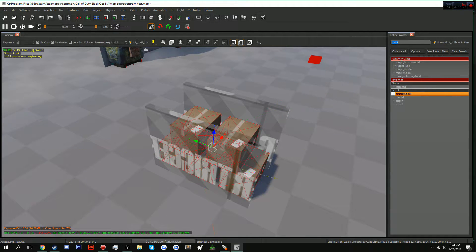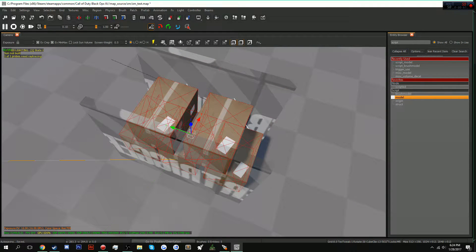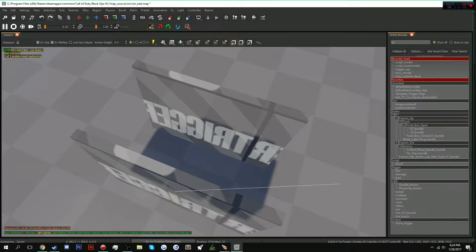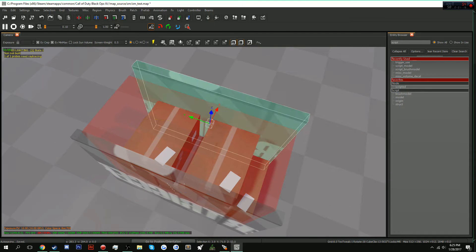In your entity browser, type in 'script' and select script_model. Convert those by pressing middle mouse button twice. You're going to drop in a trigger — it's going to be a trigger_use. I already have two of them there. The last thing we need to do is make a clip brush and then convert it to a script_model.